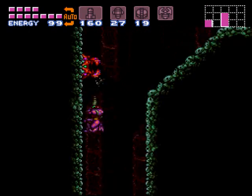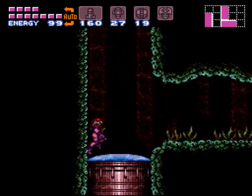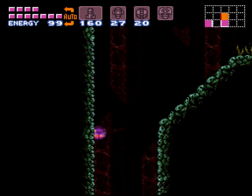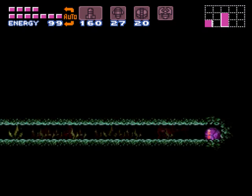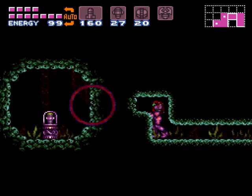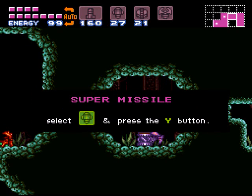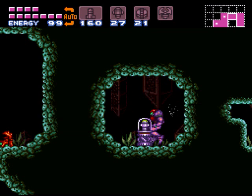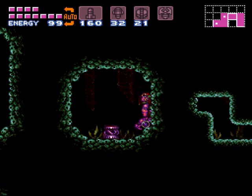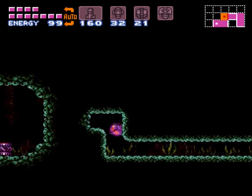Wall jump up and kill this guy, because you don't want to have to run into him later. What you want to do is wall jump and roll into a ball right there to get into the wall — you can see another little discolored part. Kill this crab dude and get yourself another super missile. Helps if you roll into a ball first, Samus. Thank you.